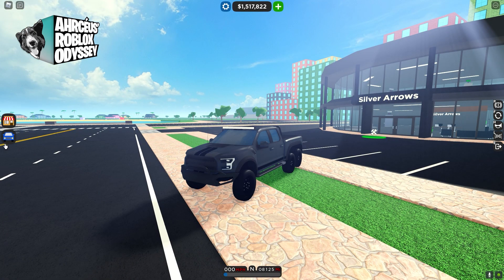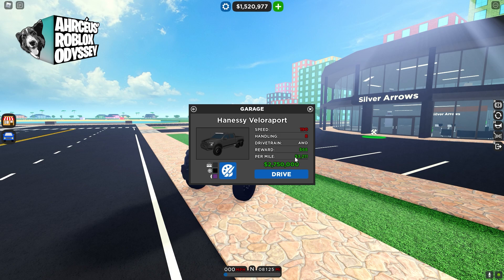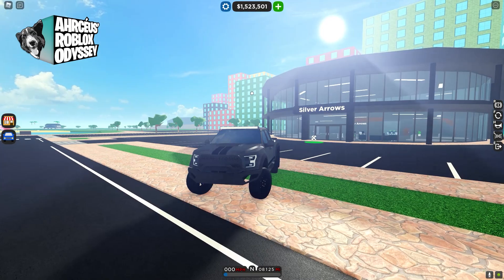Let's not waste any time and take a look at the statistics. It's a Class 3 vehicle, known as the Vanessi Veloura Port in the game. It has a speed of 190, a handling of 8, a drivetrain of AWD, with a reward of $68 per 4-5 seconds and $3,211 per mile. For a total cost of $2,750,000, you can get this one-of-a-kind 6x6.